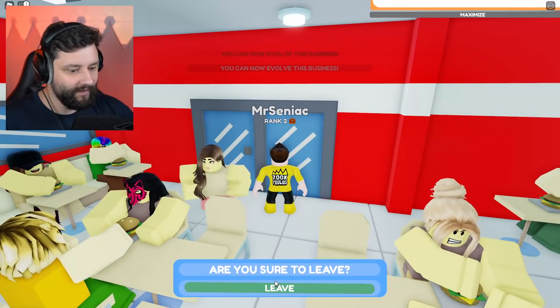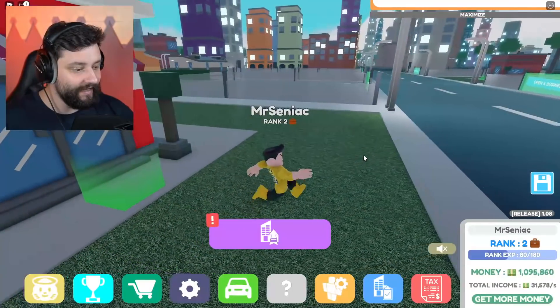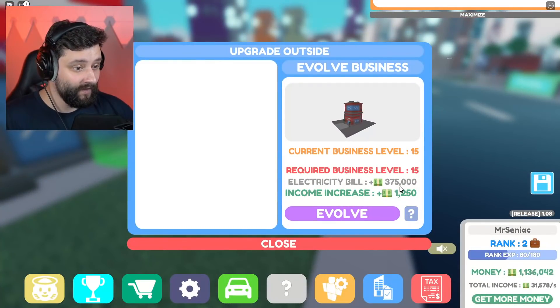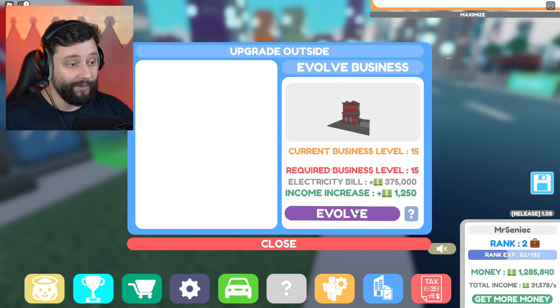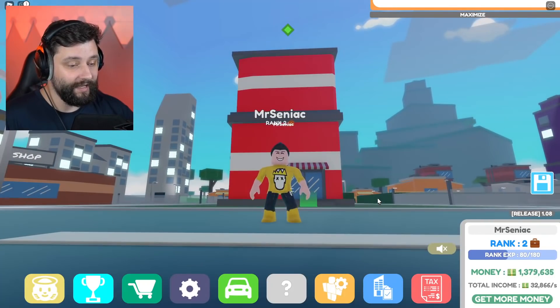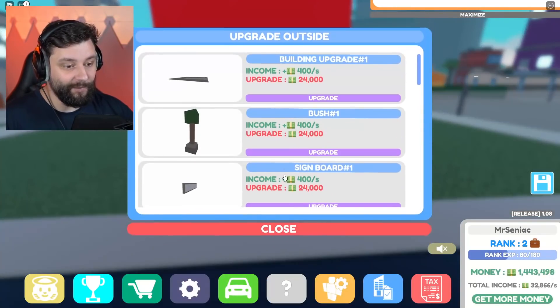So if I head outside and leave — got to level 15, now it means I'm making 31,000. I can then evolve it. The electricity bill is going to go super high, but it is what it is. It's a two-story building now. It looks pretty weak at the minute because I've got to buy all the stuff for it.